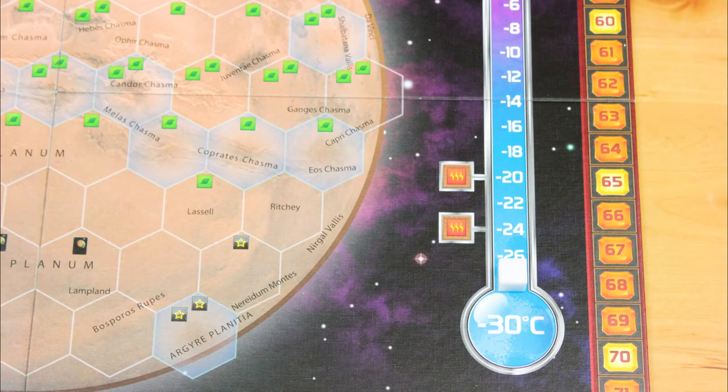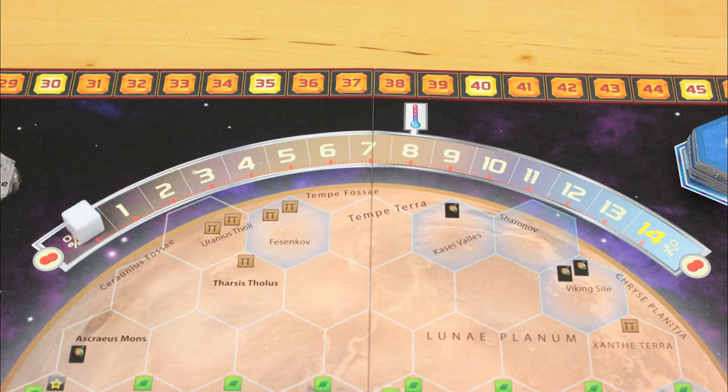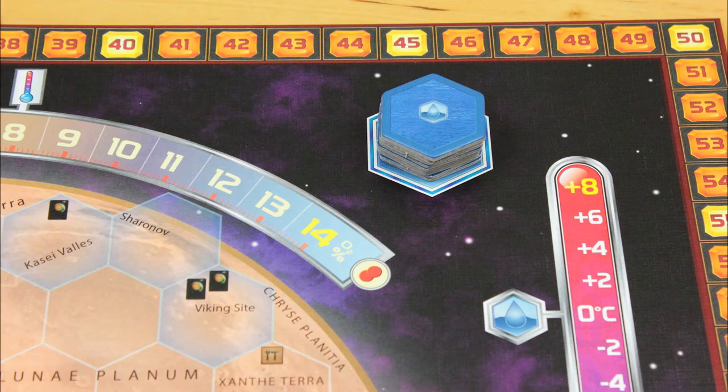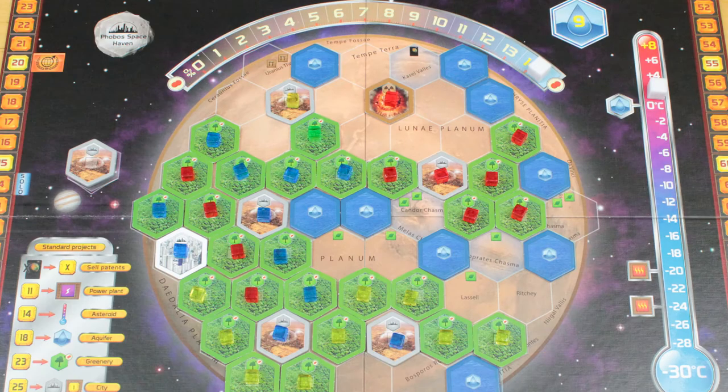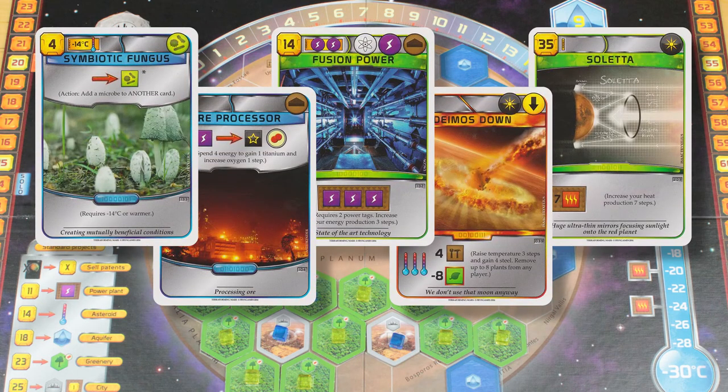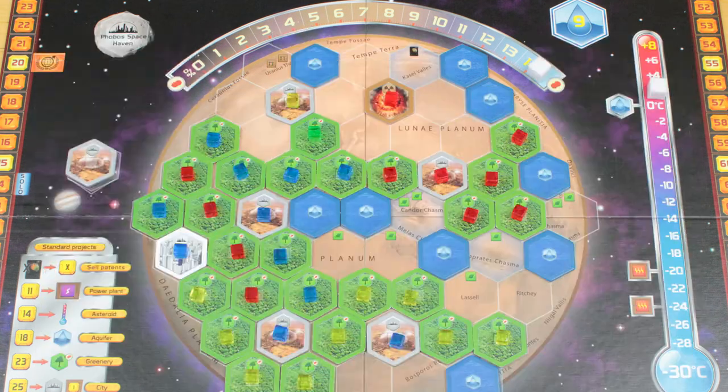There are three main metrics involved in making Mars habitable: raising the planet's temperature, increasing its atmosphere's oxygen, and creating enough oceans on the planet's surface. You'll tweak these dials by investing in a variety of different projects with your space money. Once those three conditions are met, the end of the game is triggered. Whichever player has contributed the most to making Mars more livable wins the game.